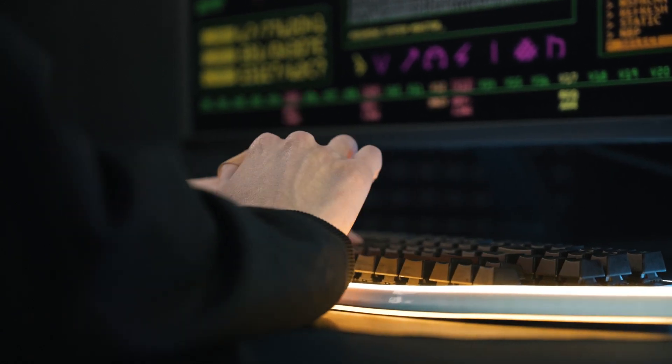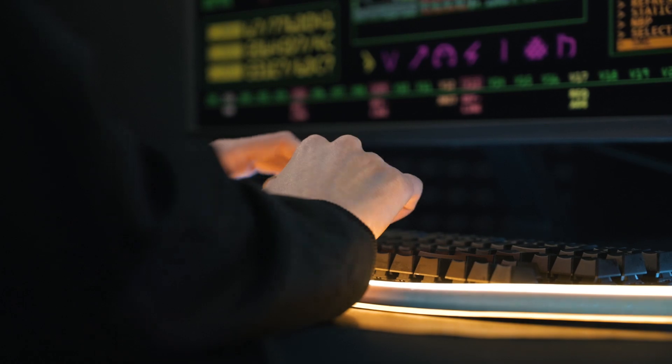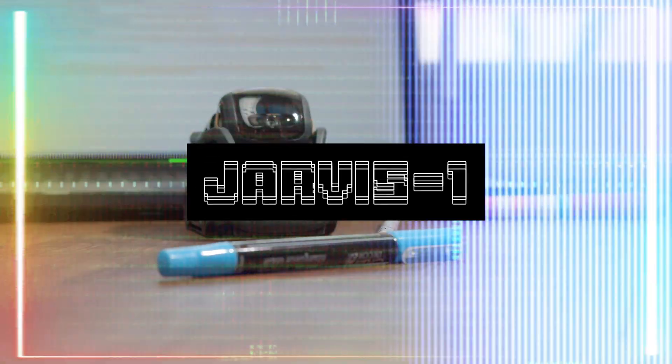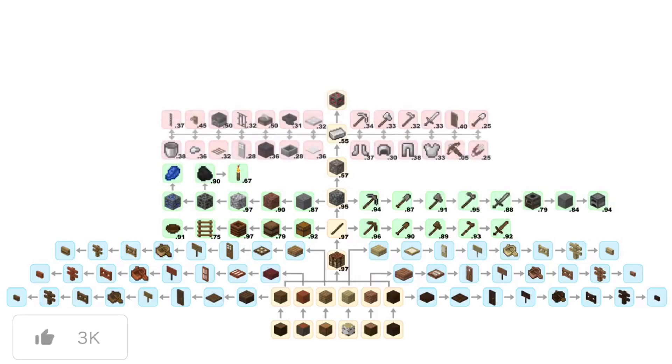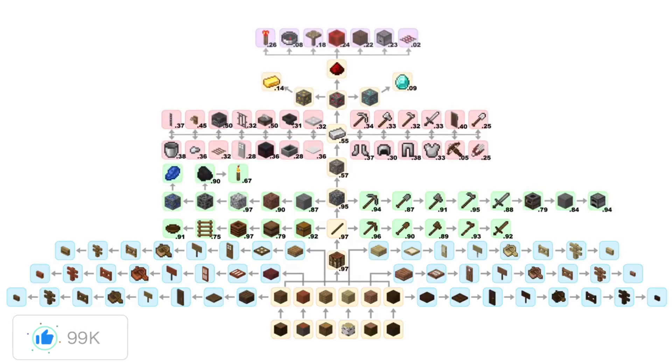Just as MemGPT is able to teach LLMs to manage their own memory, there is a new project called Jarvis1. This is an open-ended multitask agent that has a memory-augmented multimodal feature that lets the language model complete tasks itself with the memory it gains.